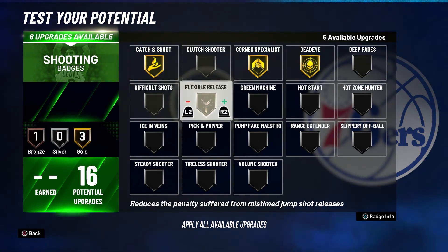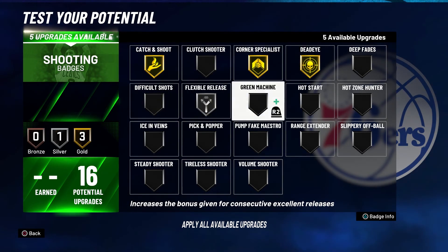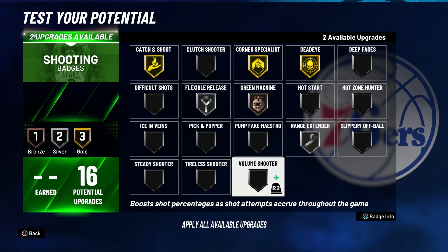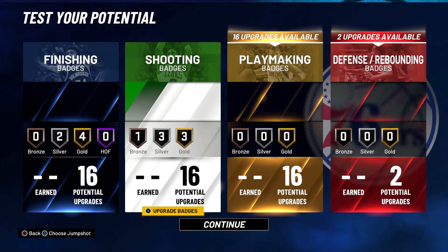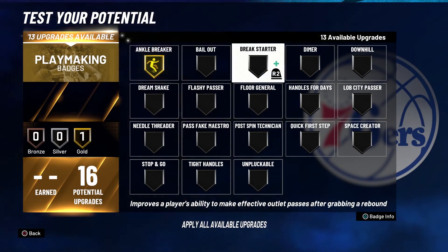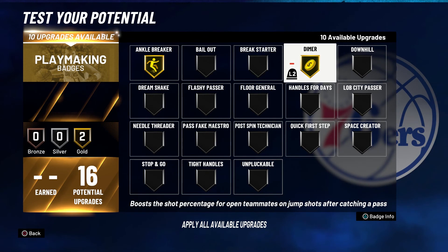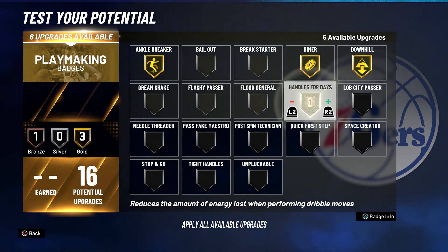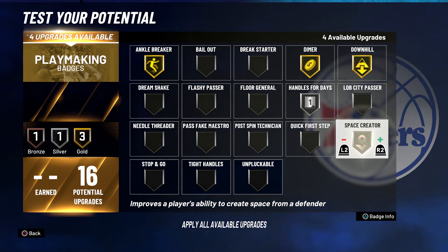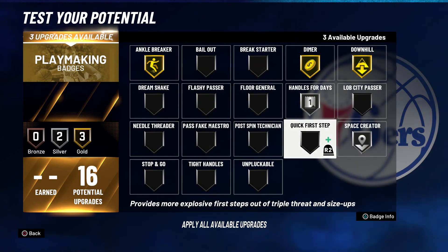For shooting badges, you're going to bring Catch and Shoot to Gold, Corner Specialist to Gold, Dead Eye to Gold, Flexible Release to Silver, Green Machine to Bronze, Range Extender to Silver, and Volume Shooter to Silver. For playmaking badges, you're going to put Ankle Breaker on Gold, Dimer on Gold, Downhill on Gold, Handles for Days on Silver, Space Creator on Silver, and Tight Handles on Gold.